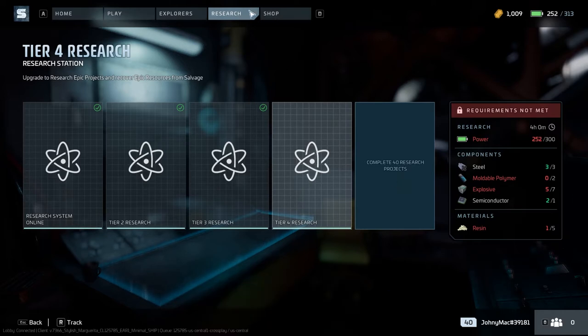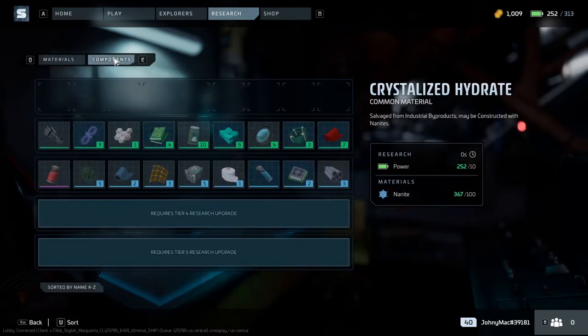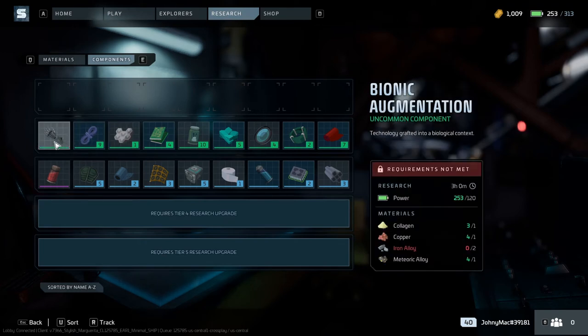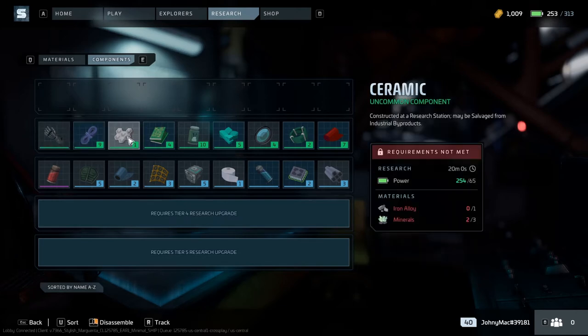It's a very simple answer, and I'll show you. If we go back to our research tab, the answer is components. Each one of these components counts as a research project. So the most efficient way to get credit for your research projects is to craft simple components in order to receive credit.